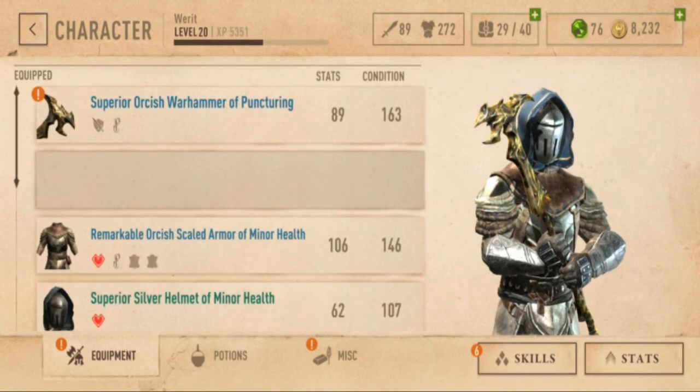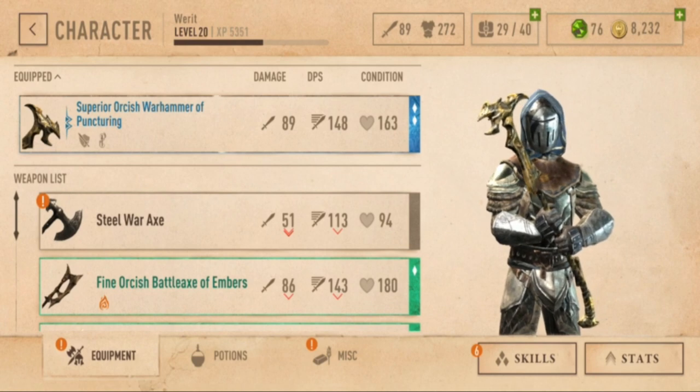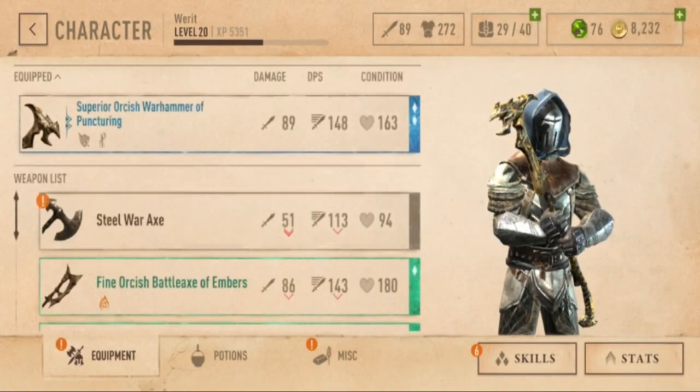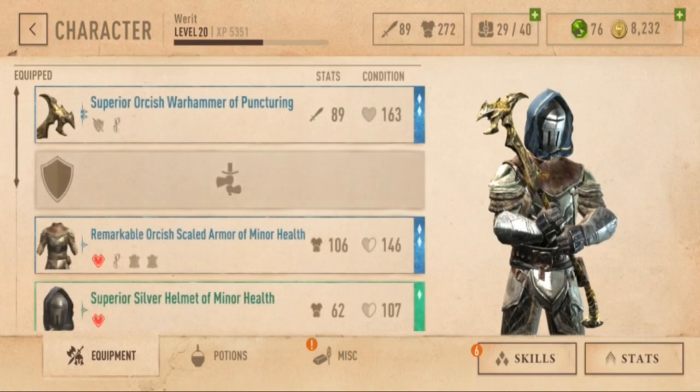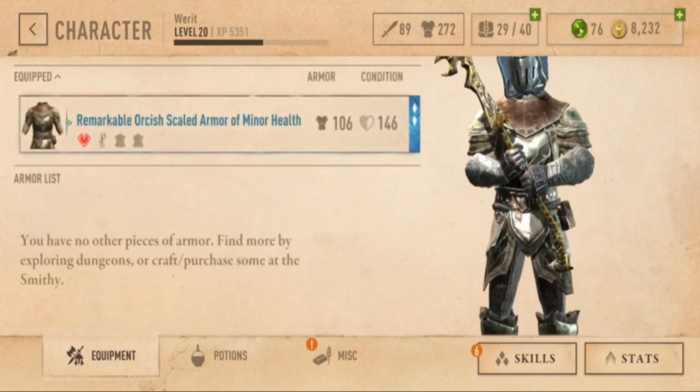The critical thing for this build is of course the warhammer. I'm using an Orcish warhammer — upgraded it a little, not too much — but I did enchant it with Puncturing, the combat enchantment. Basically, for this weapon, physical damage ignores 337 points of the target's block rating. So if you're going up against an enemy who likes to block a lot, well, it's not going to help them. The weapon looks cool and I like my character.